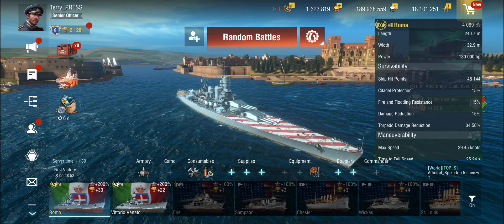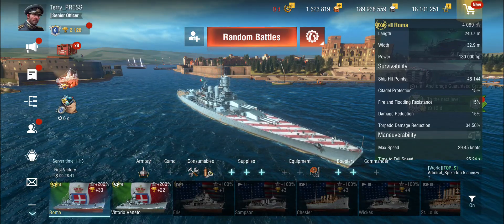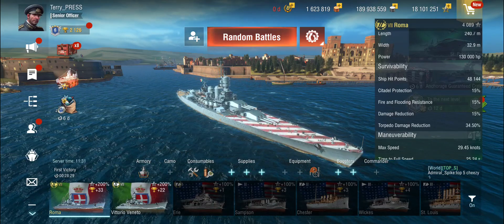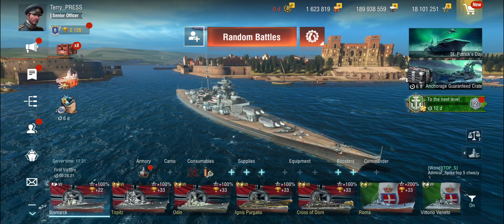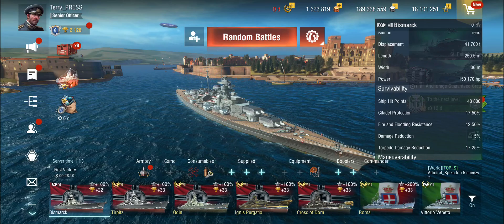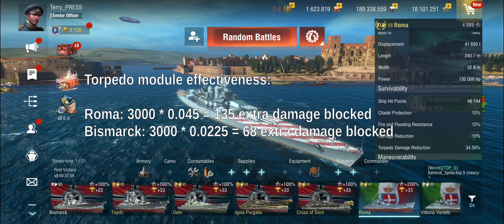That can lead to a bit of disappointment because you thought, hang on — that's all it does? Is that even worth it? Well, it depends. The actual difference is further shaped by the base value. This ship has a relatively high torpedo damage reduction. Let's take something that doesn't — something German, like the Bismarck, which has a base torpedo damage reduction of 15%. If we apply the module to the Bismarck, we get the torpedo damage reduction up to 17.25% — a 2.25% increase. Whereas on the Roma we got a 4.5% increase, because it is a factor and we started with a higher base value.